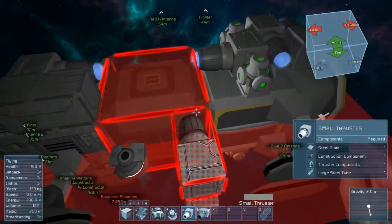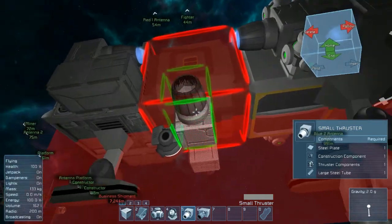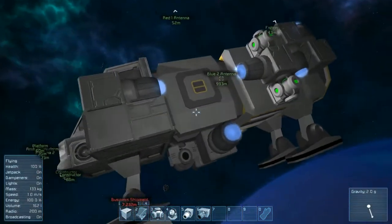Now last we just need side thrusters, which we'll go ahead and tack on on the bottom here just to get the basic design set up.